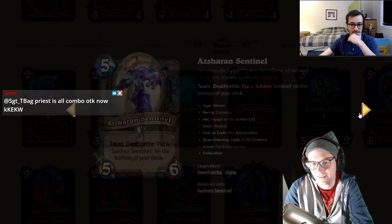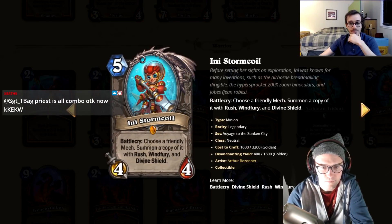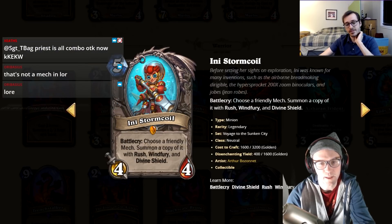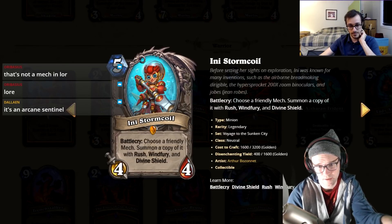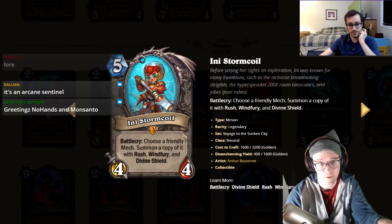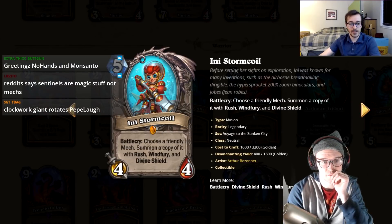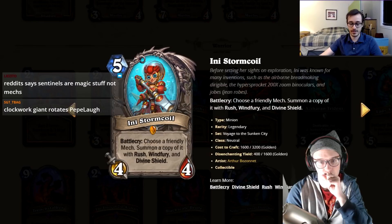Five mana, four-four, battlecry copy a friendly mech and give it rush and divine shield. It's like a Faceless Manipulator with a body — or Bloodsworn Mercenary from Mage — but the copy gets rush and divine shield. If you have a big mech on board this could be insane. I'll give it a four.